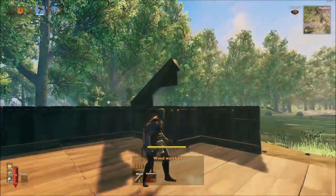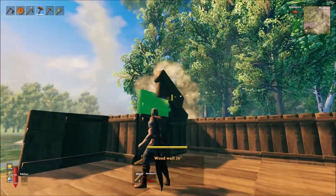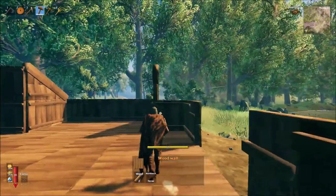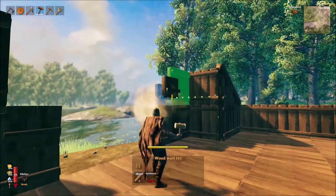You simply replicate this on the front side of the house, aside from the area where the wooden gates will be, and you'll again need to use some one by one wood walls and more half height wood walls to leave a suitably sized gap.